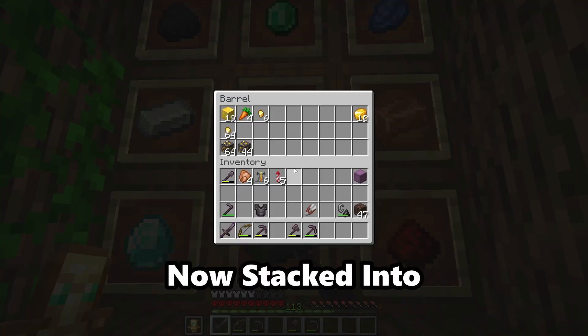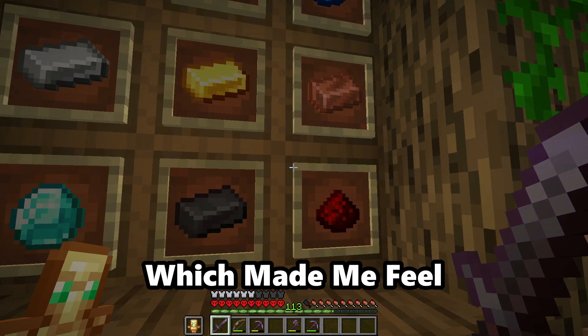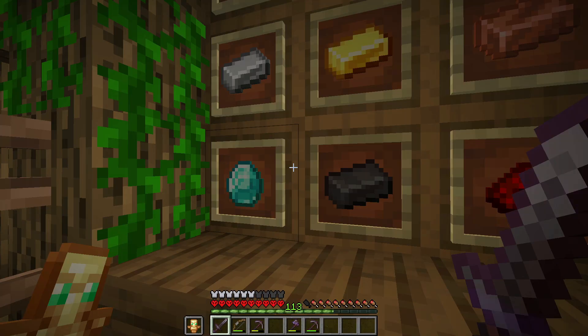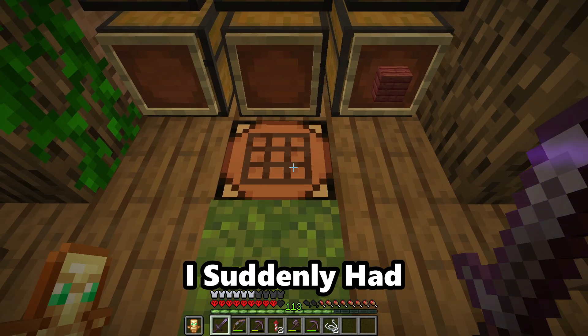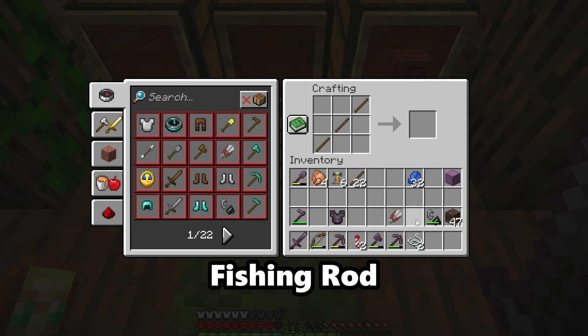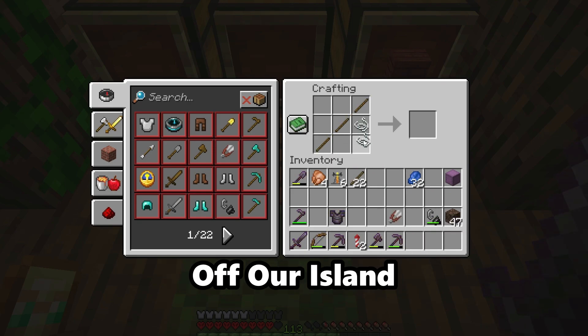Our resources were now stacked into their barrels, which made me feel a lot more comfortable with our situation. I suddenly had the urge to go fishing, so I made myself a god-tier fishing rod and went fishing off our island.